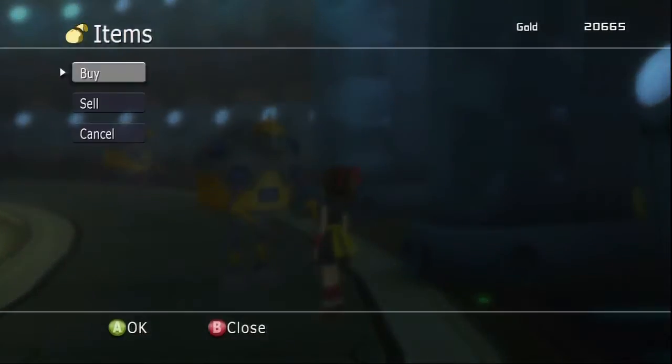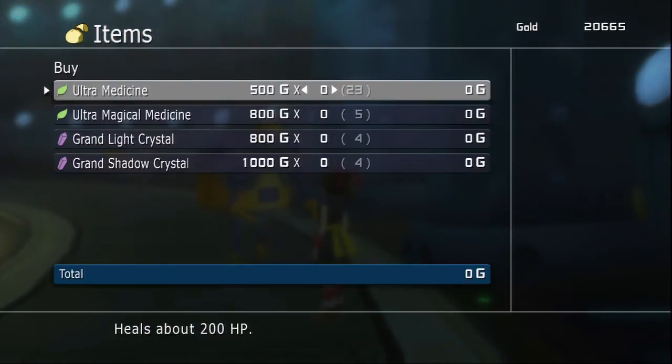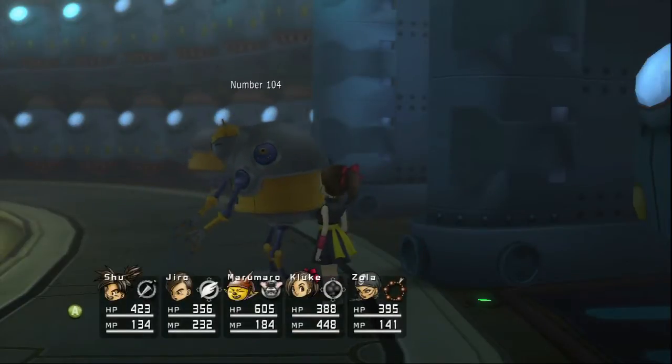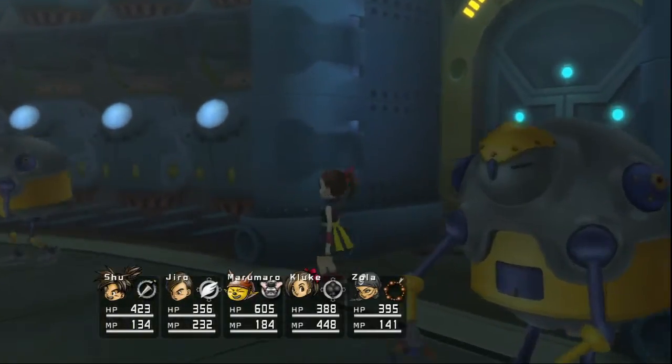So we can go back outside. Alright, this guy right here... wait, you're not the guy I'm thinking about. Well, you can buy grand light crystals, so that's pretty nice. I think most of these new robots don't stick around for long, let me check. These guys might stick around for a while, I don't remember. And I don't think I have the negotiation skill equipped, but we'll come back and get some of these later. I think this guy does stick around, actually, but there's another guy who doesn't.